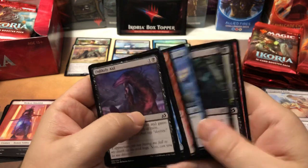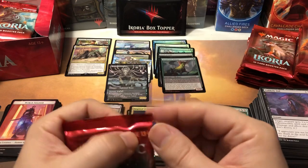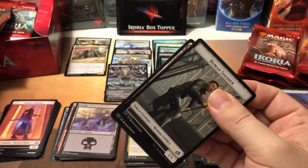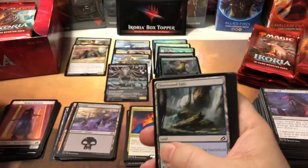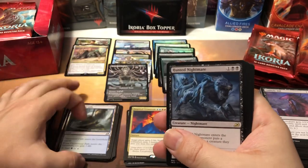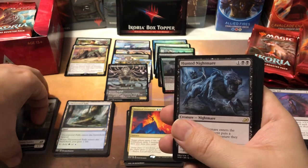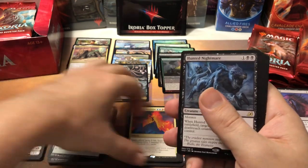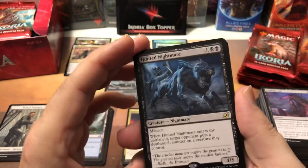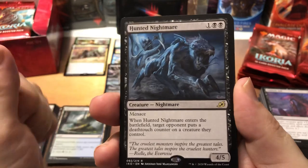Boneyard Lurker — another good uncommon. Whenever you mutate, return target permanent card from your graveyard to your hand — so you get something back. Proud Wildbonder — can be pretty annoying to play against. Good little uncommon. I really like this set — there's some really good cards in it. The biggest problem in my opinion is the triumphs — the fact they come into play tapped. If instead of cycling it had been 'pay three life to come into play untapped,' those would be worth the money. Three-life shock lands giving you three colors — I'd totally be down for that.